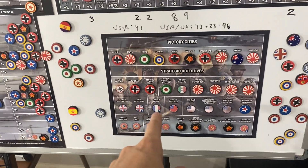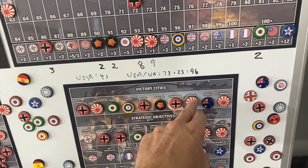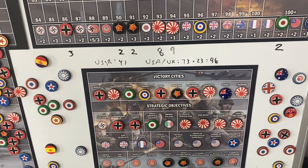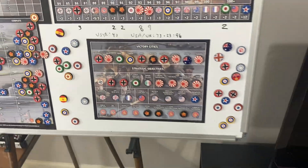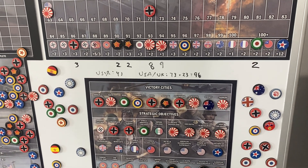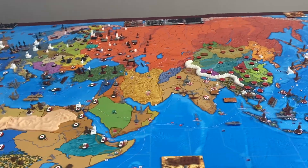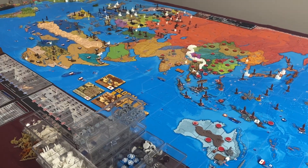Let's check the strategic objectives — the Axis are way ahead with 14 victory cities. The Allies only have three, and the Comintern has four. The Americans are just one away from American technological supremacy, which would tie them with the Comintern. I don't think there's any way the Allies or Comintern can come back — it's pretty much game over, but we're going to keep playing until the die roll ends the game. Thanks so much for watching. Next up will be the Commonwealth and Free France for turn 17 — until then, take it easy, see you in the next video.